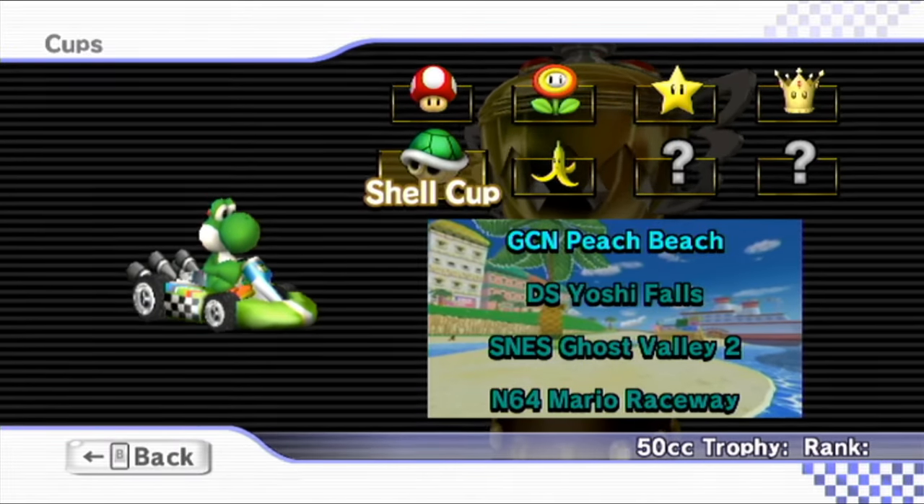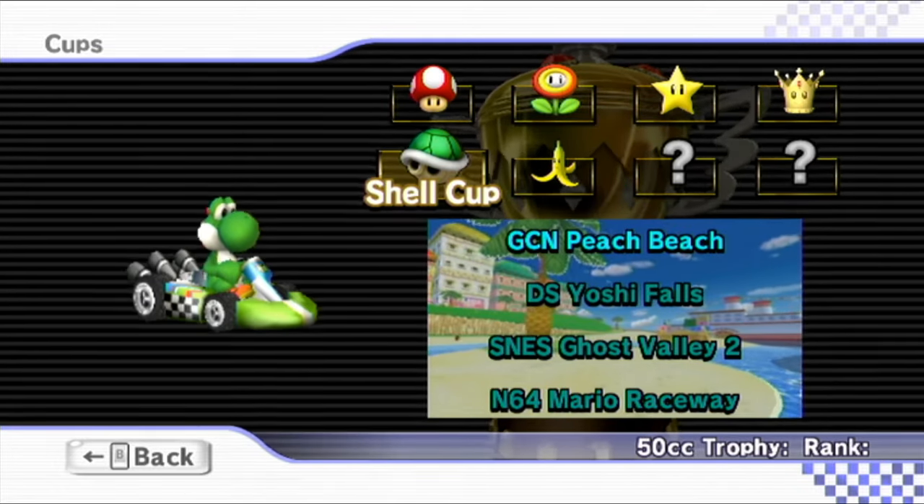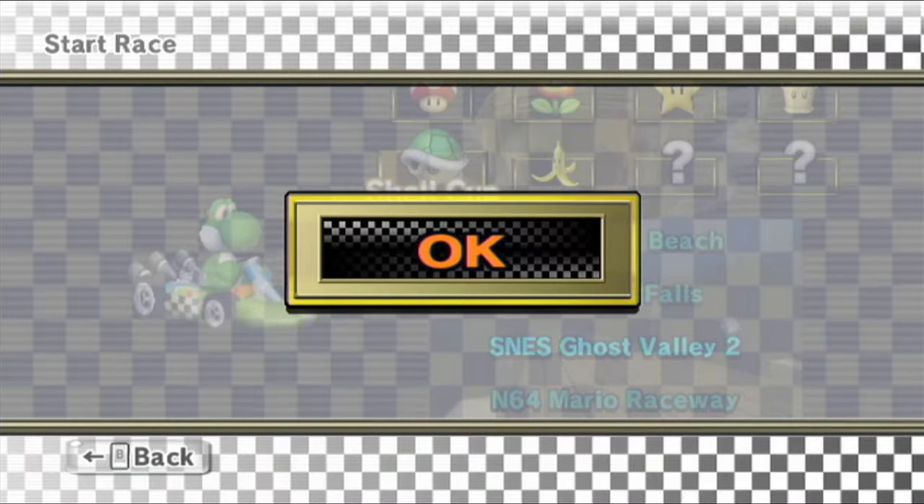As you can see right down here, we have the Shell Cup to race through this time. The Shell Cup includes Peach Beach, Yoshi Falls, Ghost Valley 2, and Mario Raceway. Let's get to it.